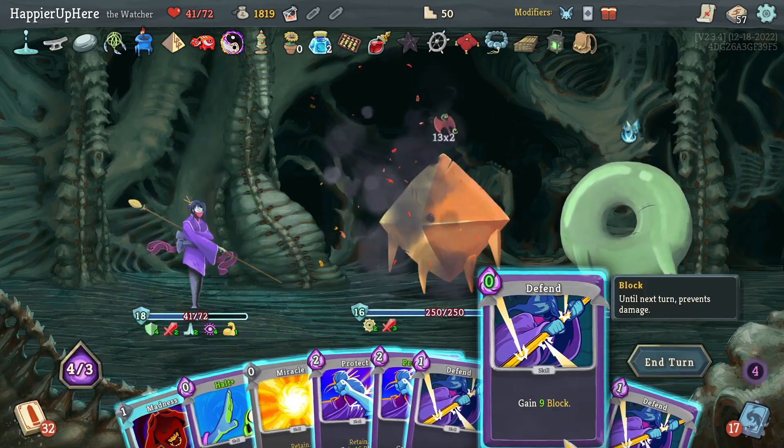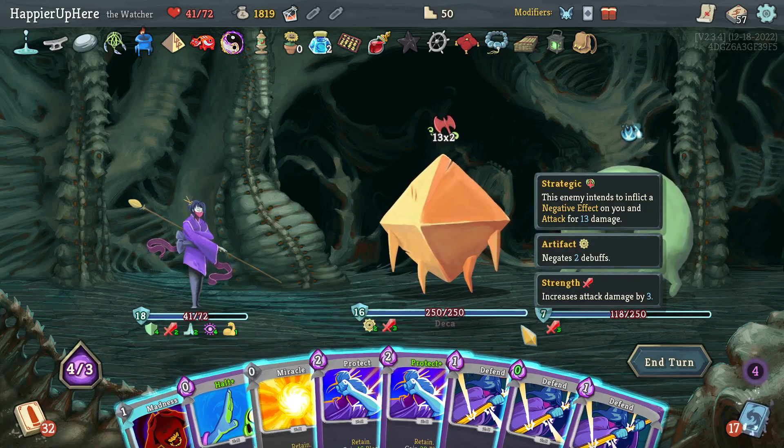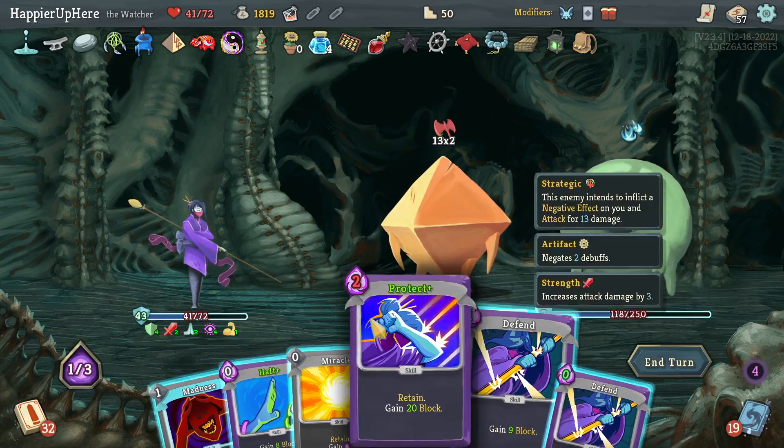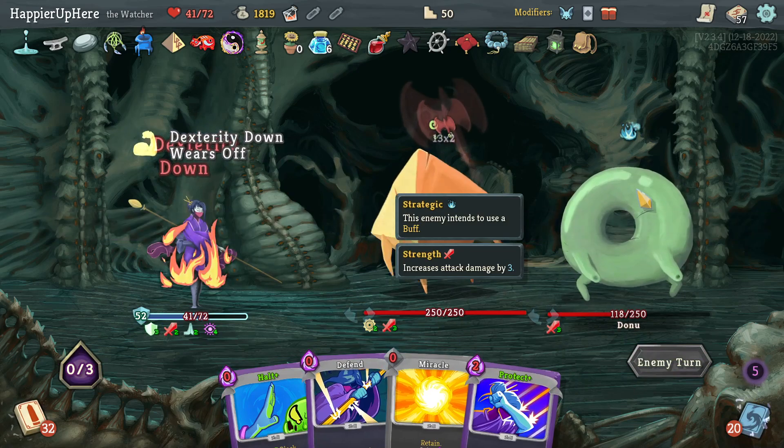26 — free Follow-Up but I'll do Madness to hit a Defend. One Defend is enough — keep Halt for later but I'll play the unupgraded Protect to free up my hand. Should have done Madness first — let's do it that way so I can draw a full hand next turn.